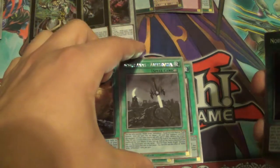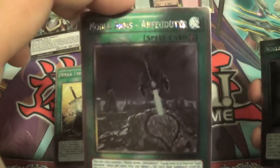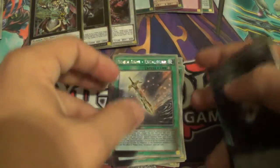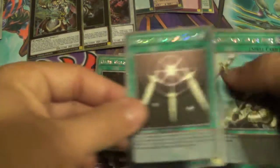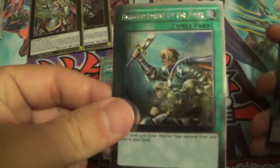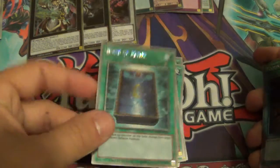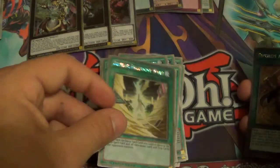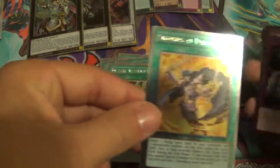One Yellowton, two Cavern, two Destiny, and one extra Cavern. You also get Dark Hole, Swords Roto — which looks really, really nice — Book of Moon, Foolish, Release Restraint Wave, and Swords at Dawn.